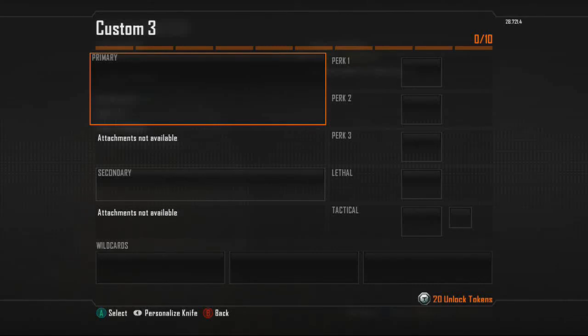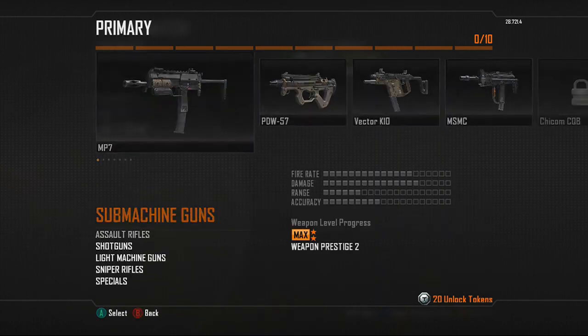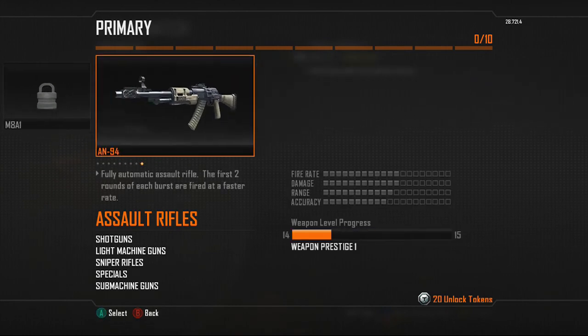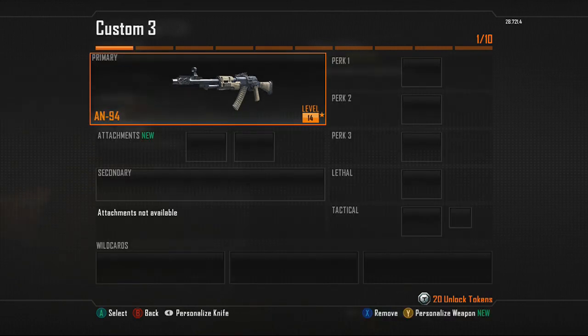What's up everybody, I'm here with StaxPrestoneer and today I'm going to bring you guys a class setup. The primary weapon we're going to be looking at today is going to be the AN-94, which is the last weapon. I used a prestige unlock on it so I can use my AN-94 whenever, because I don't like waiting until I get to level 55. So I'm going to show you guys this awesome class setup.